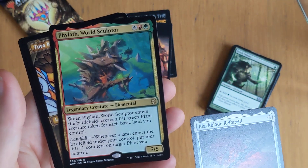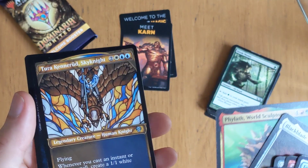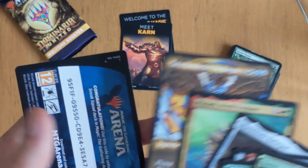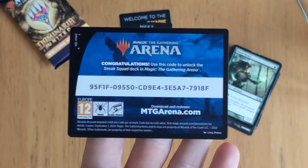World Sculptor — when it enters the battlefield, create a plan for each basic land you control. Should be good in the right deck. You're also casting into resources as well — make a white soldier creature token. Not too bad. There we go guys — anybody who wants a free code? Enjoy.